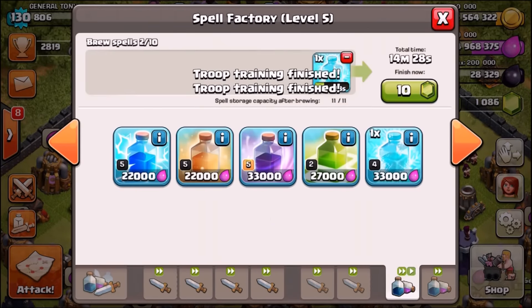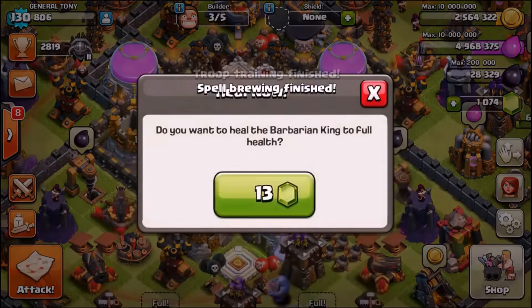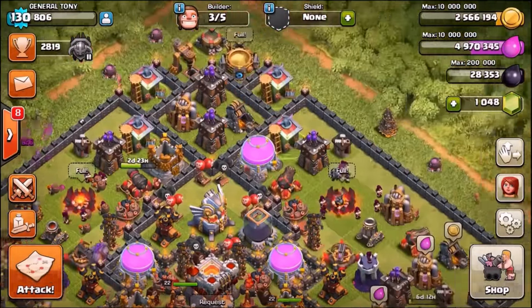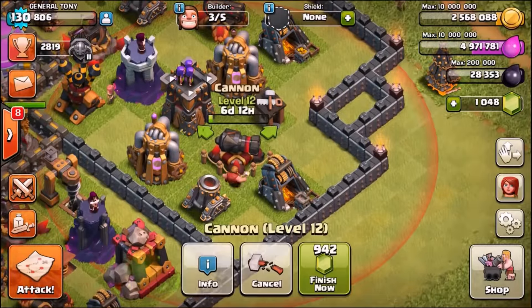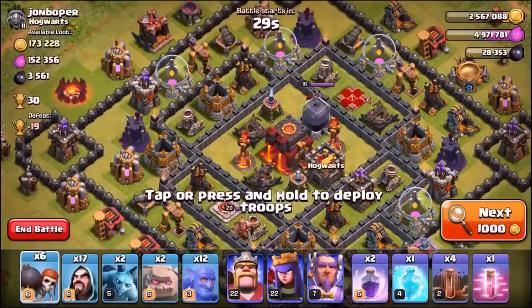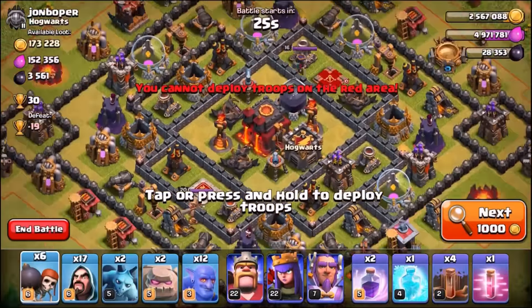Spending 17 gems to rush the army. The heroes need gemming too — I hate spending gems on pointless things. The army is ready. We just maxed out our final level 13 cannon, so all seven cannons are now at level 13. The army consists of six wall breakers, 17 wizards, two minions, two golems, and 12 maxed-out bowlers. Let's find a base with a single-target inferno tower.